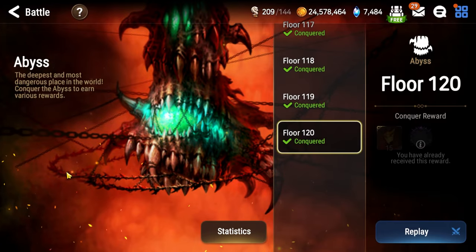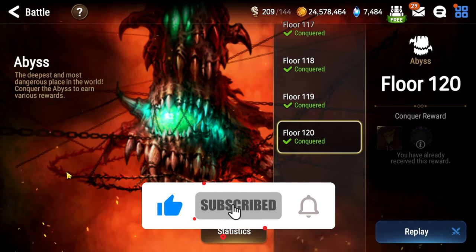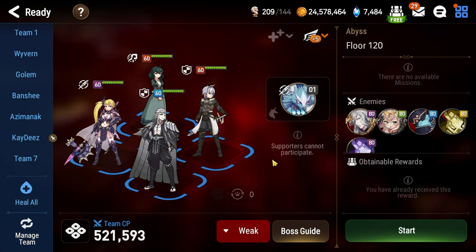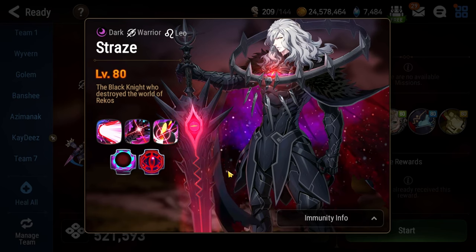Yo, what's going on Epic7? I'm Sue, and this is the final floor guide in my Abyss Beginners Guide series for 2024. This is Abyss Floor 120. If you've made it this far, you should feel pretty proud of yourself. Abyss is some of the hardest content in all of Epic7, and right now only one floor stands between you and completing the entire thing. Floor 120 will have you facing off against none other than the man himself, Straze, the God Killer.